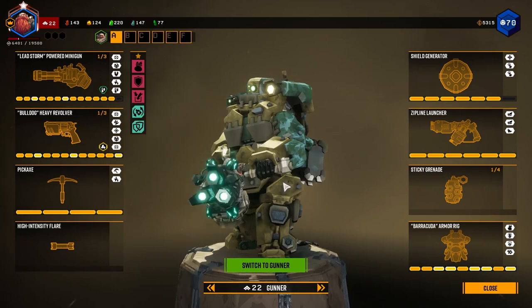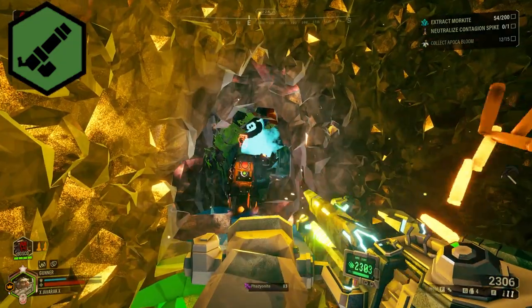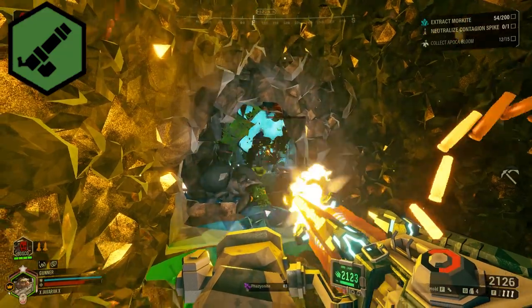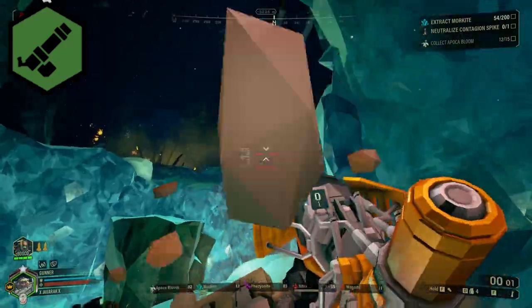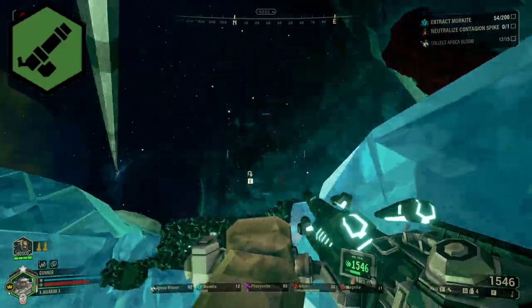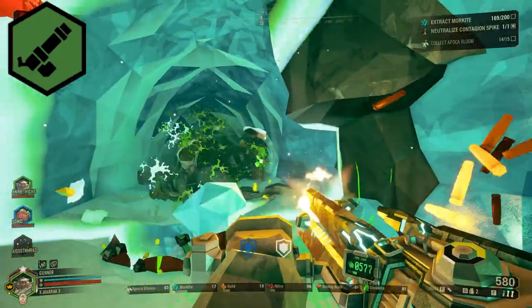The Gunner also has some utility he can provide when it comes to keeping enemies under control. You'll encounter multiple swarms throughout the course of the mission, and the Gunner can help keep the team protected and covered during these swarms using his shield and heavy firepower. His zipline can also help his allies cross any large areas of the caves or reach hard-to-reach locations where Morkite deposits are located. Basically, think of yourself as the bodyguard — keep your allies safe while they collect the goods.